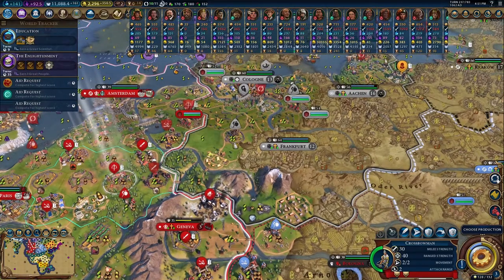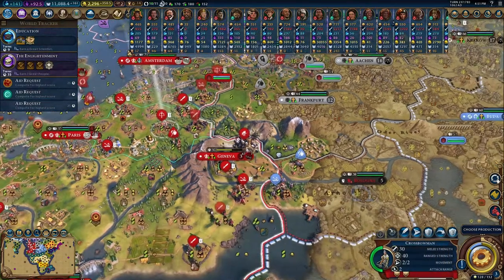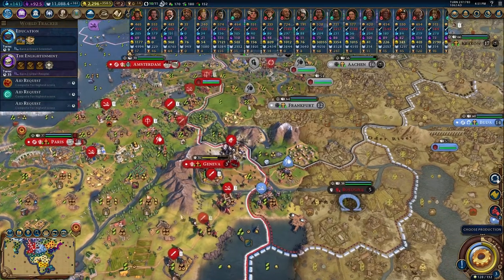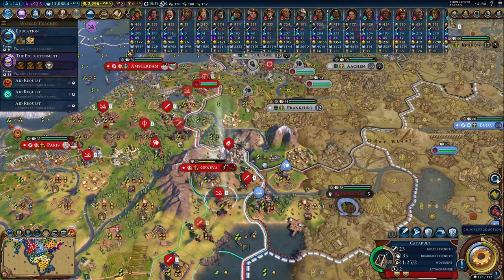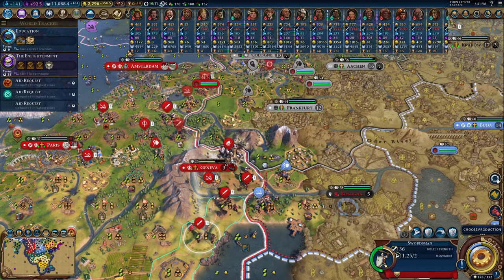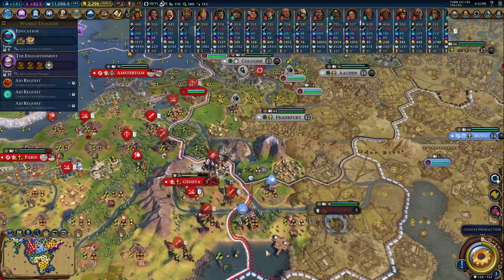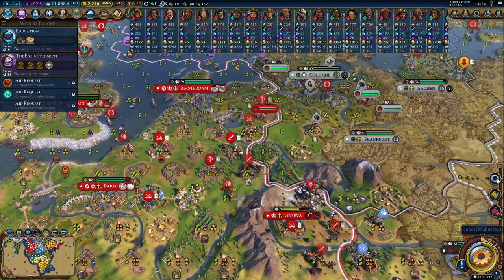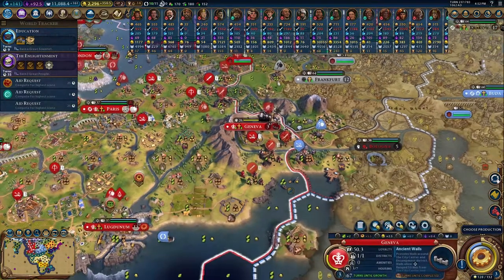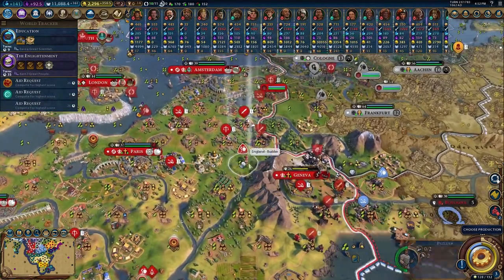Having been denounced by Germany, we can't put our troops there anymore. Let's position: put him here, put him there, put him there — and that's pretty solid defenses for now. Let's do a chop. I should have switched to Geneva there — that would have been much better. But it's okay.